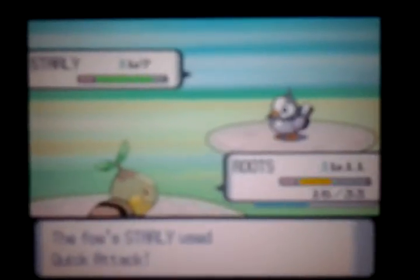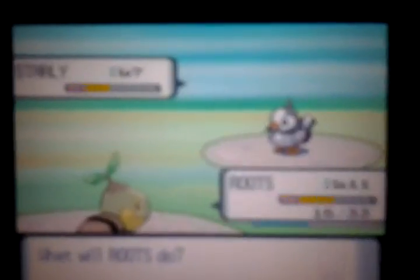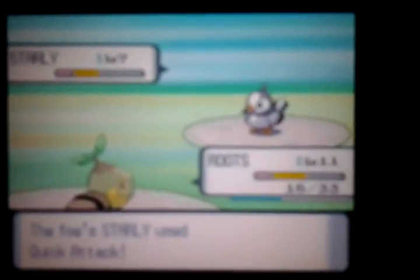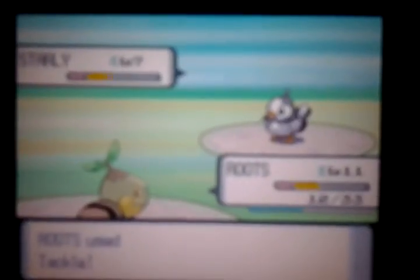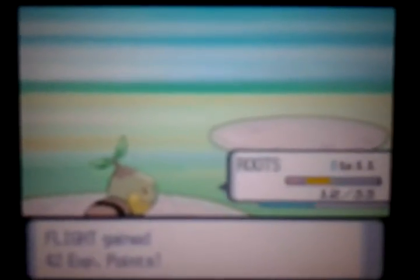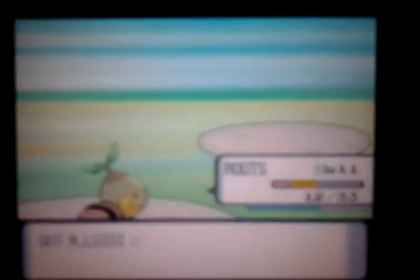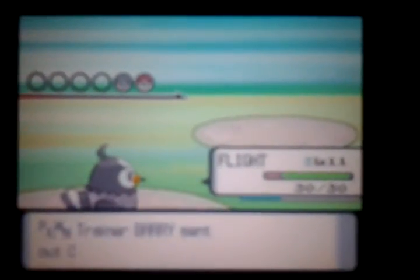Barry keeps using Quick Attack but we will not let Roots go down - Roots is strong and can stand it. That Tackle just did a lot. His Starly is no match for Roots. Starly used Quick Attack again, then Tackle - and Starly is fainted! Roots gains 42 exp. Flight also gained 42 exp because I withdrew him. Barry still has Chimchar, so I'm going to send out Flight since I don't trust Roots getting burned - his Chimchar should know Ember by now.